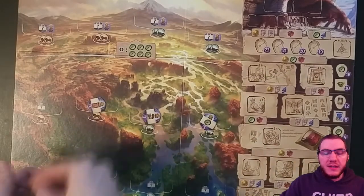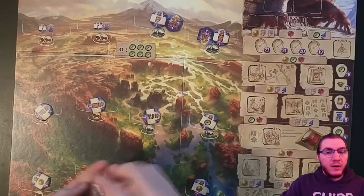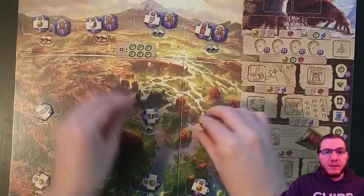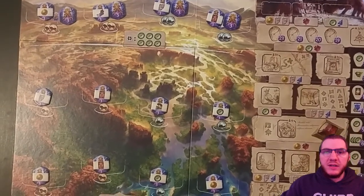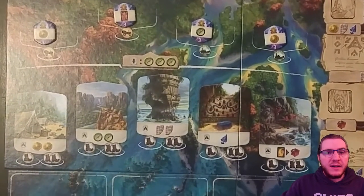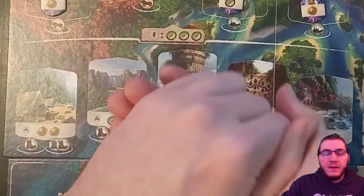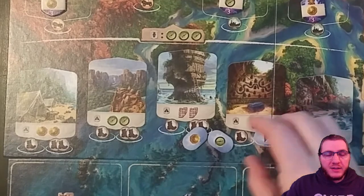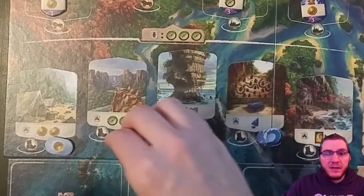Next we'll randomly place the idle tiles to the dig sites. Each level 1 site gets 1 face up idle and each level 2 site gets 1 face up and 1 face down idle. If you are playing with less than 4 players you will need to use some of the blocking tiles. In a 3 player game randomly select 3 tiles. In a 2 player or solo game you will use all 5. These blocking tiles will cover up the double boot action space at some of the tent sites depending on the number of players, preventing players from using that spot during the game.